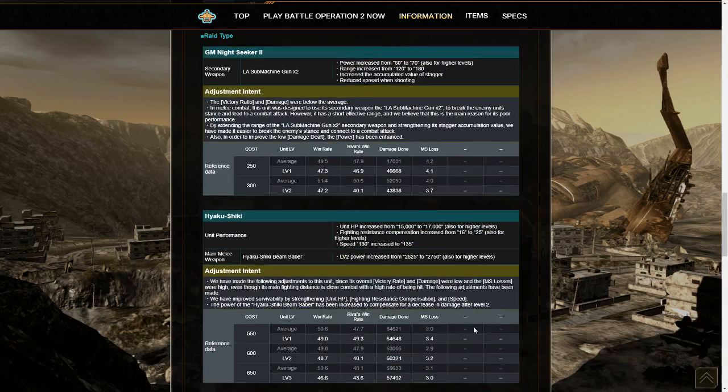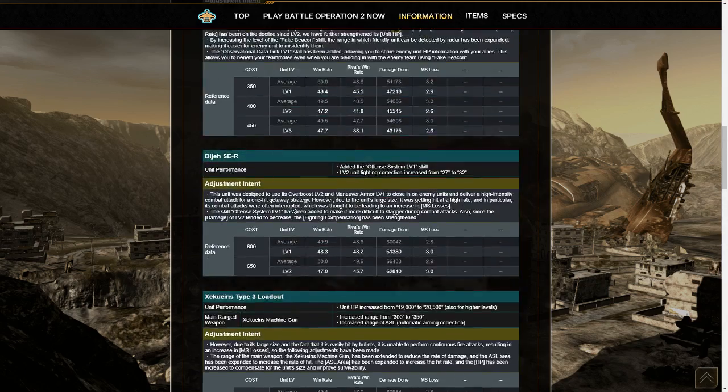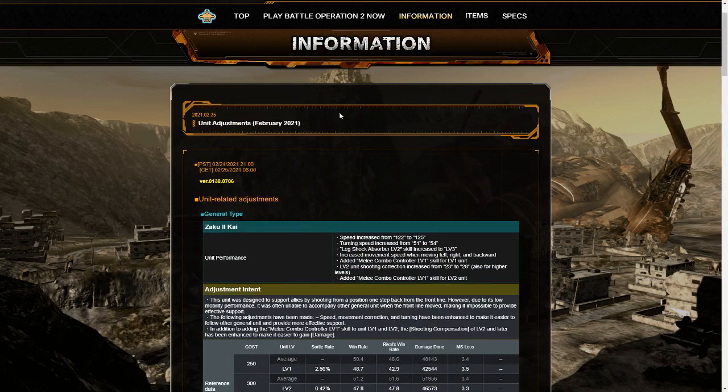All in all, it's a lot of changes to lower cost suits, except for the Hyakushiki, which was needed given how it's being given away. A lot of lower cost stuff mostly. I'm still surprised we haven't seen a Totus Ritter nerf — although maybe that has to do with its usage falling off. But I am glad that Totus Ritter gets to give me some insane scores for another month at least. Anyway, that's it for this month's update, and I will see you all on the battlefield.